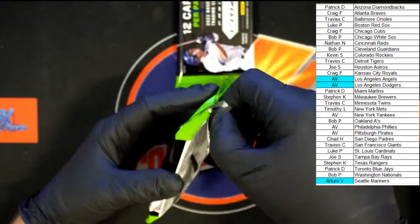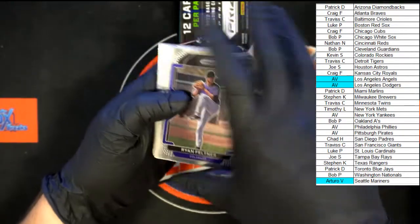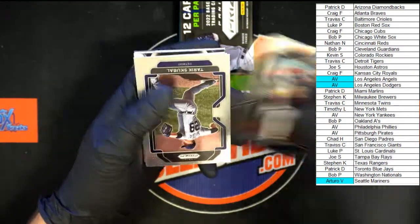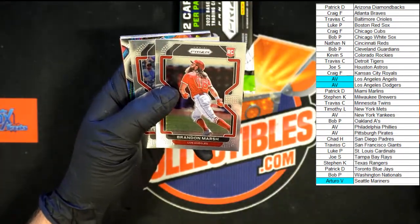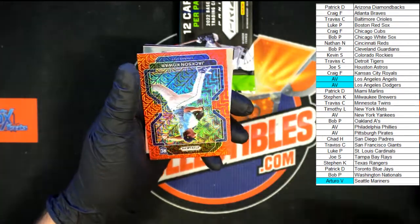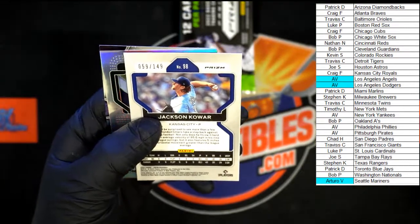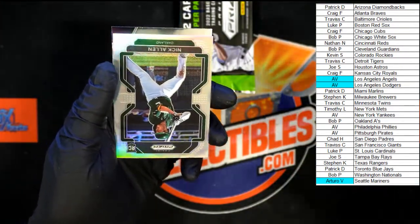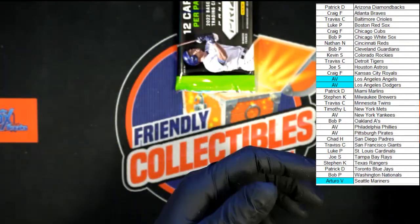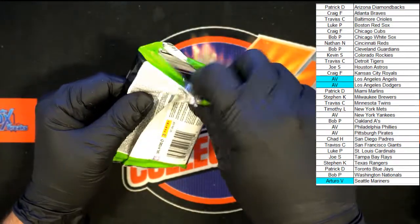Two more packs — insane! Feltner rookie. Buxton. Muller. Rice. Tarek Skubal, Brandon Marsh rookie for the Angels. Paul Goldschmidt. Jose Abreu illumination for Chicago. Kyle Lewis for Seattle. Jackson Kawar rookie for Kansas City — numbered 59 of 149. Nick Allen rookie for Oakland. Lindor stargazing going to the Mets. I thought for sure there'd be some comments on that Julio Rodriguez — I thought people would be freaking out over that one, just me I guess.